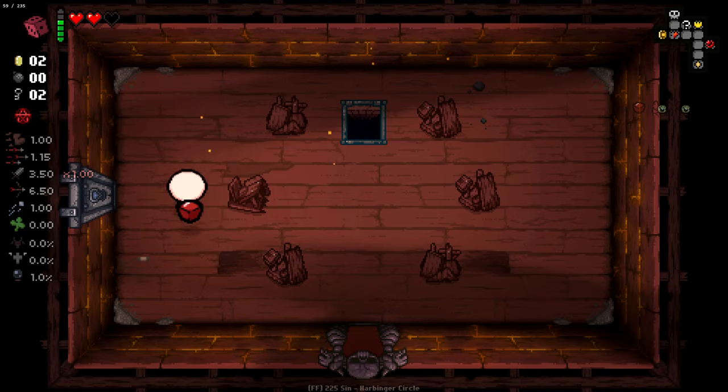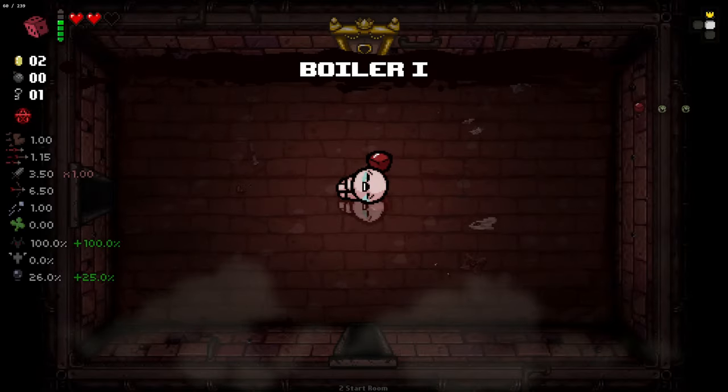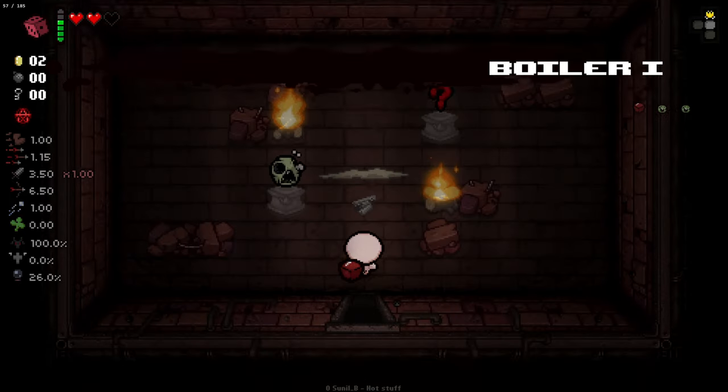Let's keep it moving on. And there's a tinted rock right there as well. That was a weird first floor, let's put it that way. But we're going to go down to Boiler and we have a key straight away for our item room - that's decent.